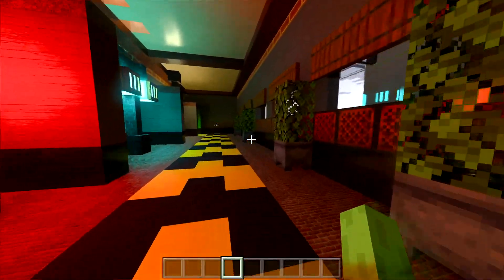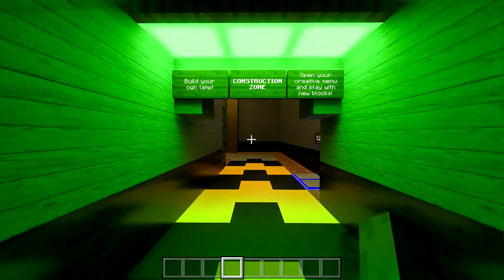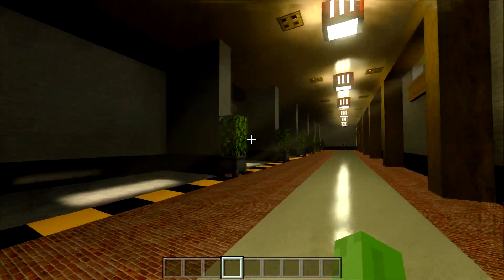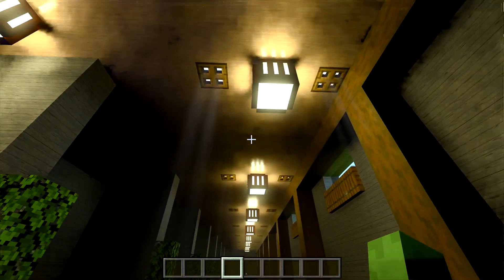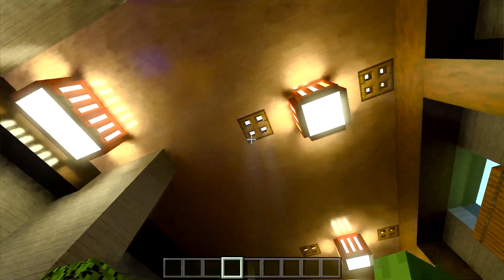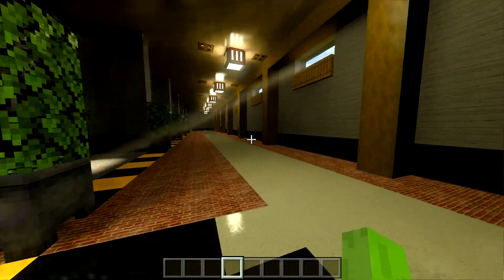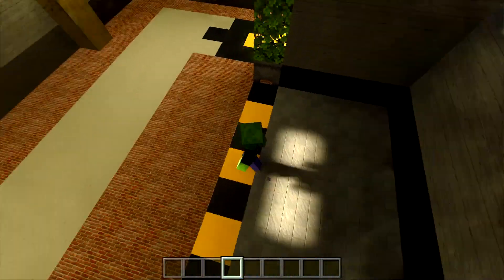I'm actually really surprised how well my PC is handling this. Zone two says 'build your own lamp construction zone - open your creative menu and play with new blocks, recommended set time.' That's why we can set the time - because depending on the time, you see the light rays. At noon the sun is in the very middle of the sky, so the light rays come straight down.